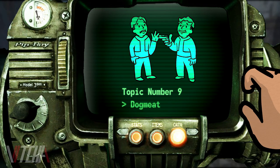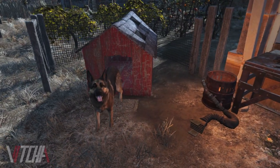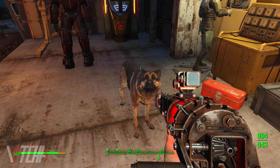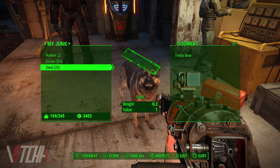For the next one we're going to talk about a few topics covering everybody's favorite pet, Dogmeat. One thing you may not know is that if you start a trade with Dogmeat and place a teddy bear in his inventory, he'll then toss it around like a ragdoll.